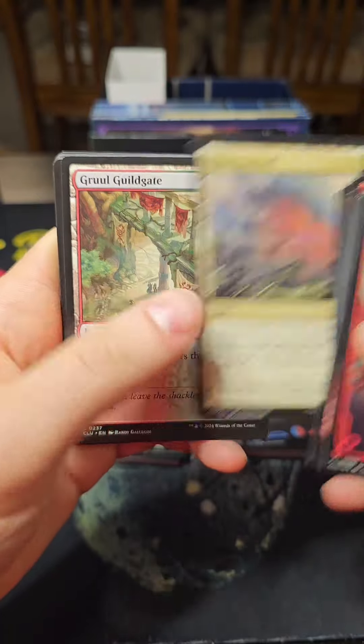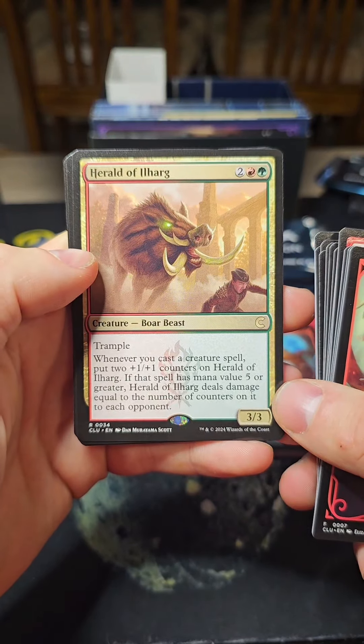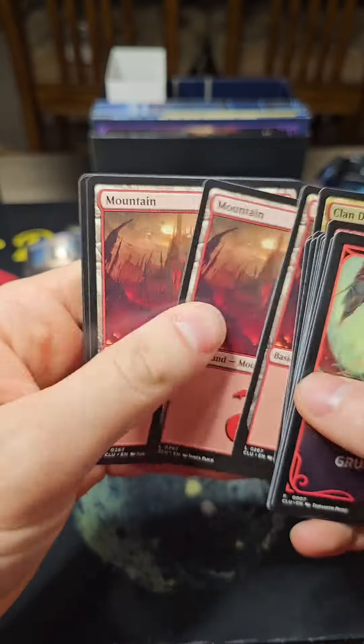Gruul Signet is nice. Herald of Ilharg: whenever you cast a creature spell, put two +1/+1 counters on it; if the spell has mana value five or greater, it deals damage equal to the number of counters on it to each opponent. And a Clan Defiance.